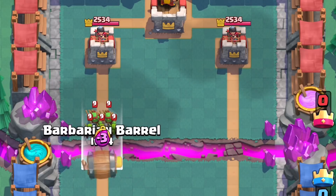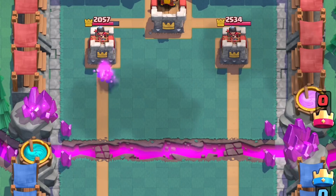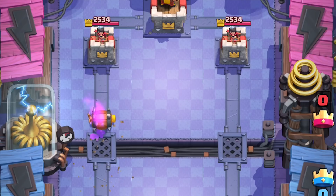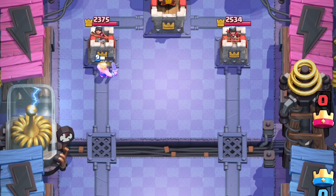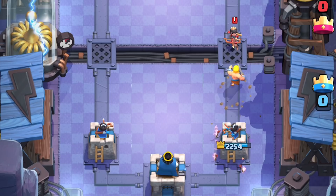Another example: you take out the Goblin Gang — it's three for three — but you have a Barbarian Barrel headed towards a tower, and he will deal 500 damage if left ignored. If there's a Princess right at the bridge, this is basically trading for a free Barbarian. You can throw a Goblin Barrel into the combo to make it threatening, though it doesn't travel far enough to eliminate both a Goblin Barrel and a Bridge Princess — it's one or the other.